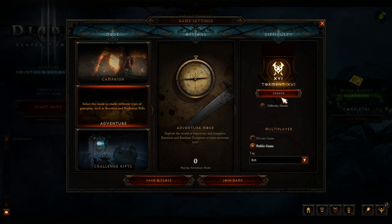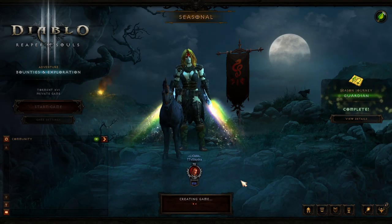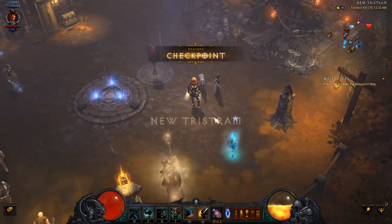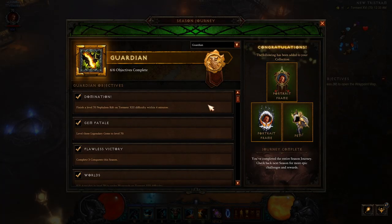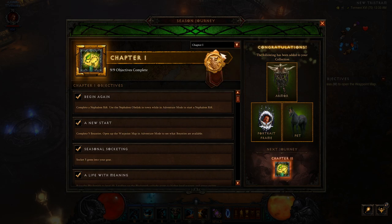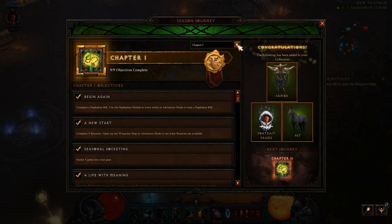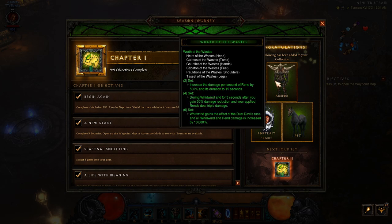We're going to hop into a private game, though you can do public games for some rifts — it makes things a lot faster. At the very beginning you might not be able to access Torment difficulty, so change the difficulty to whatever you can do. The higher you can go is better because it will complete some other quests later in the Season Journey.